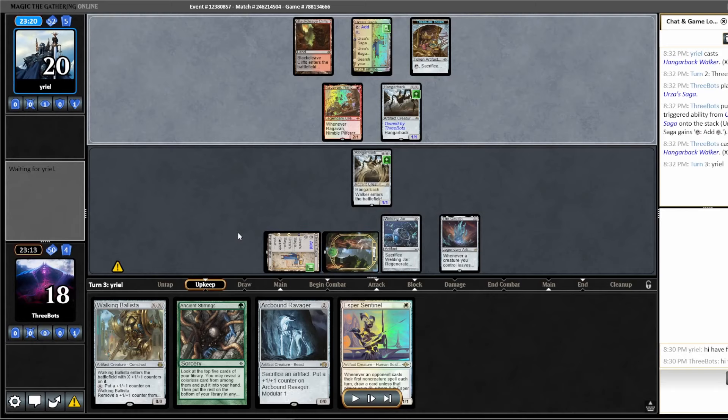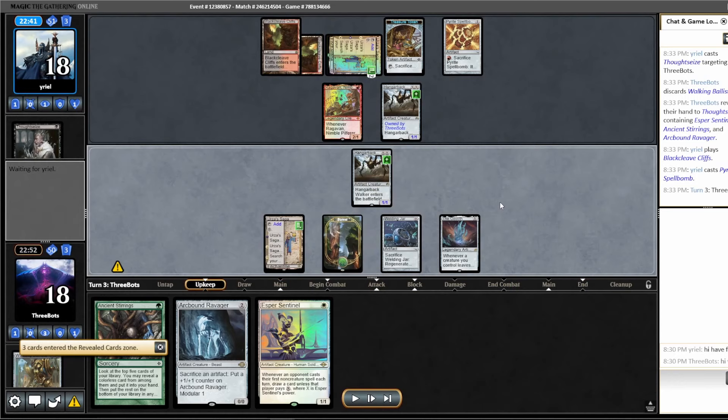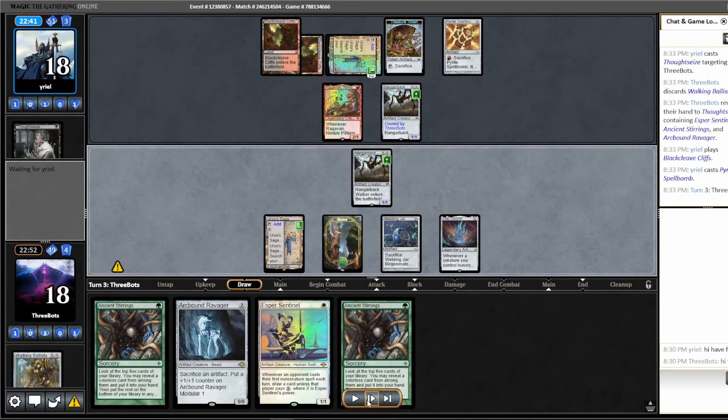This turn I draw Esper Sentinel, which I do not have the mana to cast. But I might be able to find the mana off of Ancient Stirrings. I get my Urza's Saga down and play my own Hangarback Walker — it's kind of looking like a mirror on the board so far. Opponent Thoughtseizes my Walking Ballista and plays a Pyrite Spellbomb, threatening to kill whatever I play here.